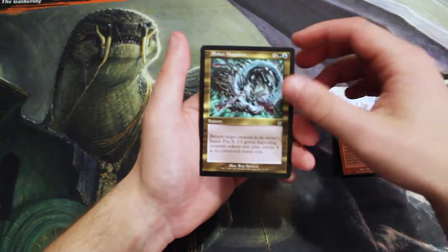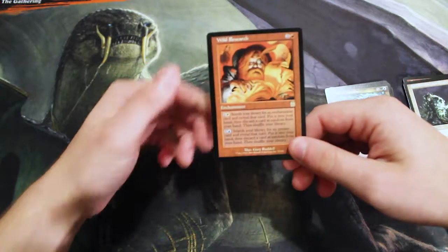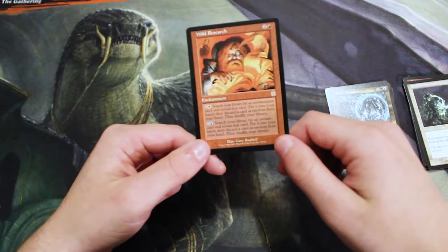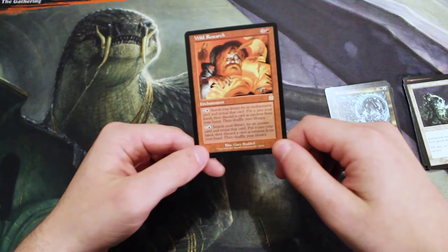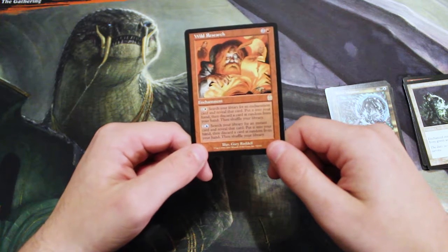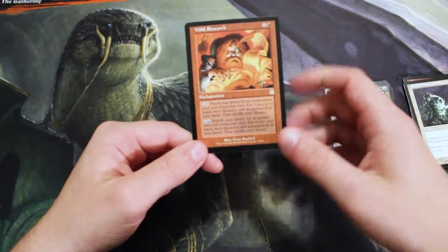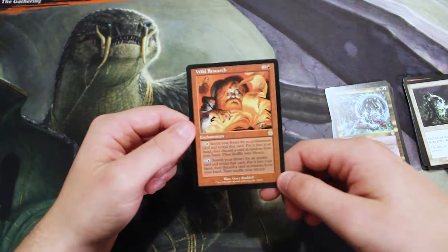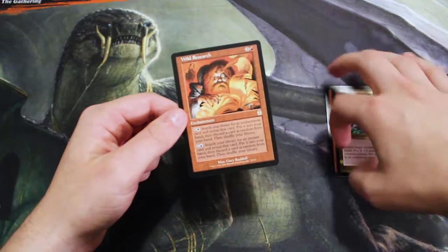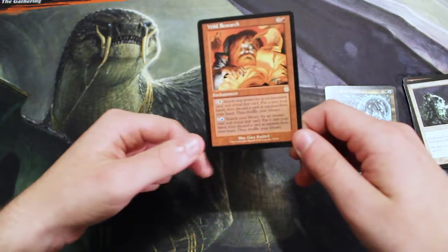An Aether Mutation, and then our rare: Wild Research. This is an enchantment for two and a red. You can pay one and a white to search your library for an enchantment card, reveal it, put it into your hand, then discard a card at random from your hand, then shuffle your library. For one and a blue, you can search your library for an instant card, reveal it, put it into your hand, then do the same thing — discard a card at random and shuffle your library. Definitely an interesting card. I feel like somebody somewhere has made a commander deck with this just to tutor out silly things, but it seems like a bit of a chaos card if I'm honest.